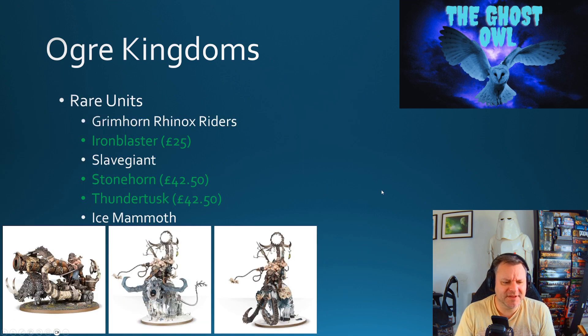A few more rare units are missing — the Grimhorn Rhinox Riders and Slave Giant are not available — but the Iron Blaster is there at £25 (bottom left), the Stonehorn at £42.50 (middle), and the Thundertusk at £42.50 (bottom right). The Ice Mammoth is also missing. Still, there's plenty of choice to build a full army, with some really nice looking units, all expected to feature in the army list.